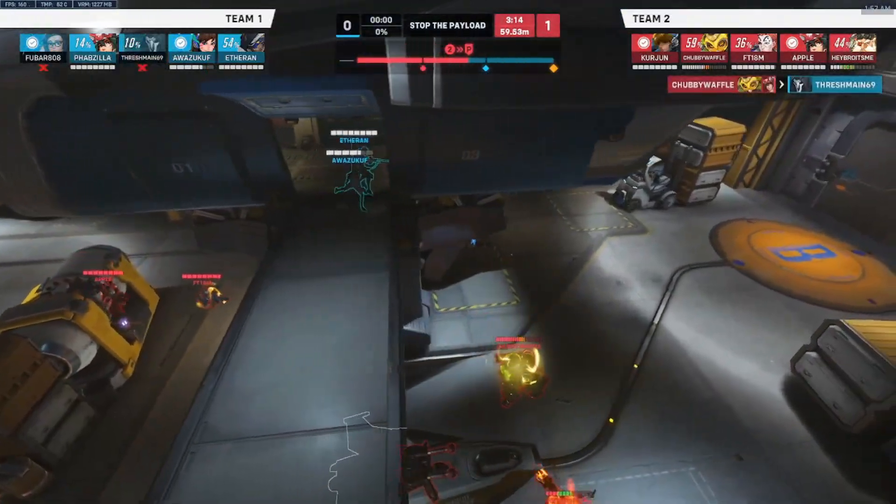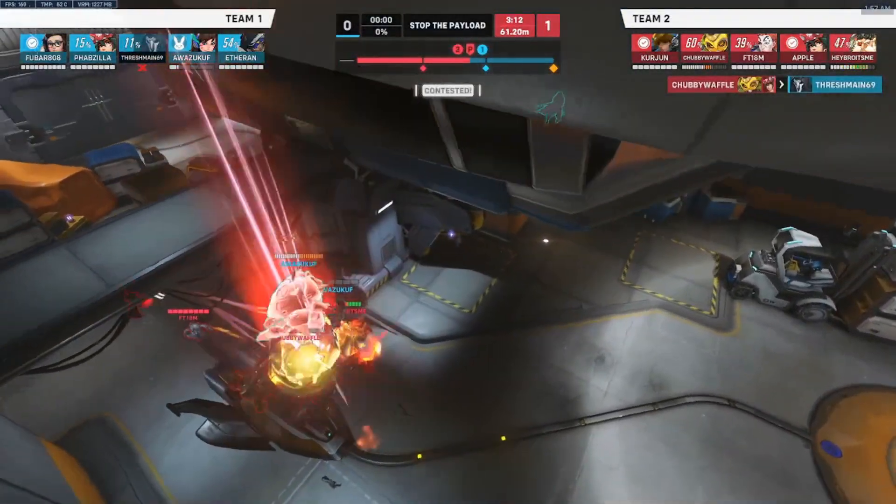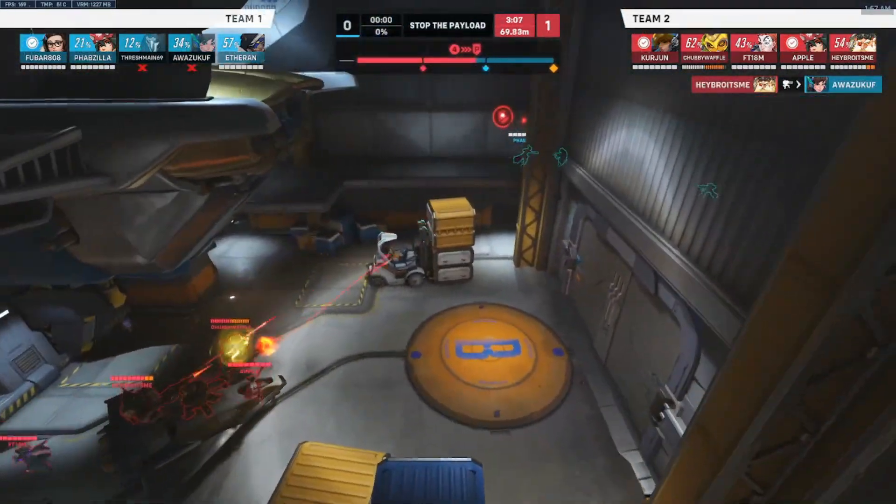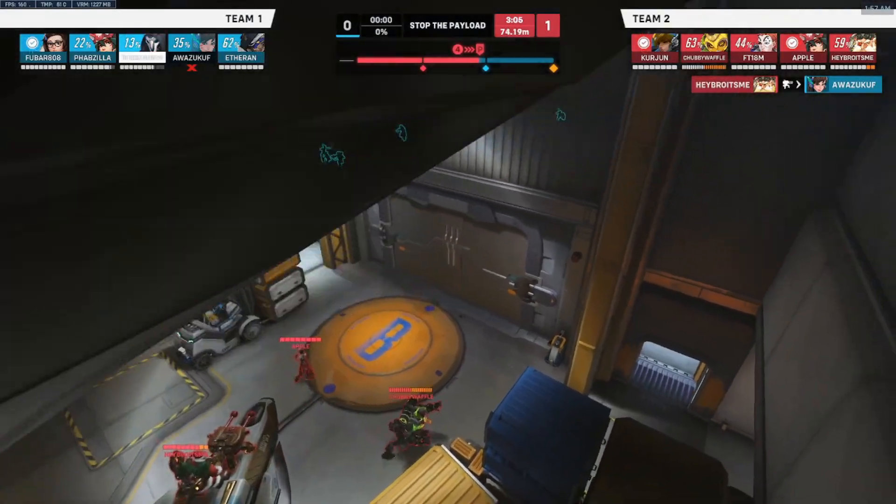The snowball is just going to keep going until the DPS can make those flex windows. This is why you have to hold W and fight in Overwatch 2 — you can't just sit there. You're going to lose two points if you don't flex.